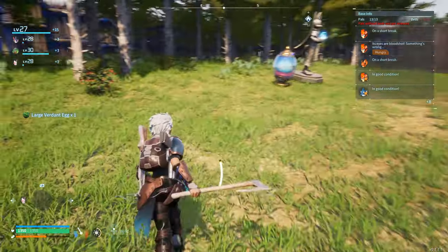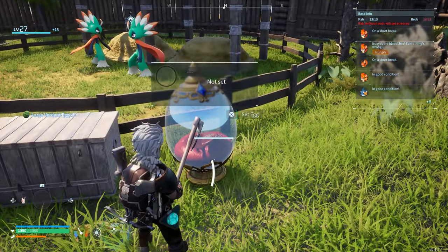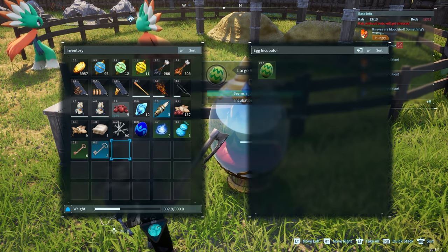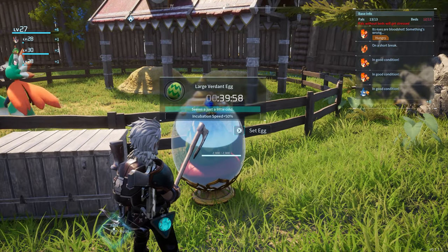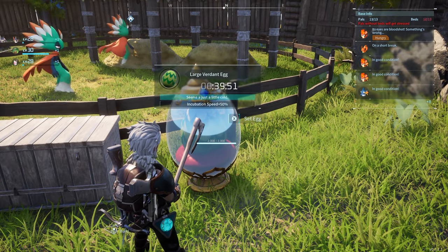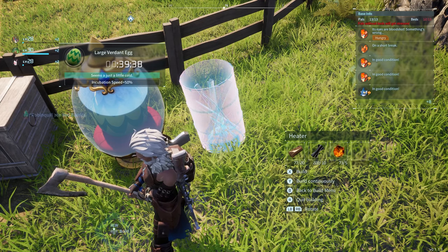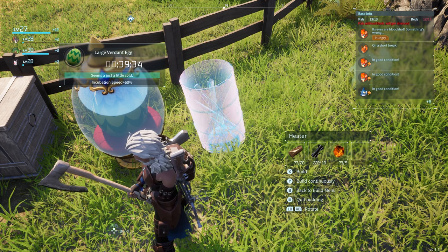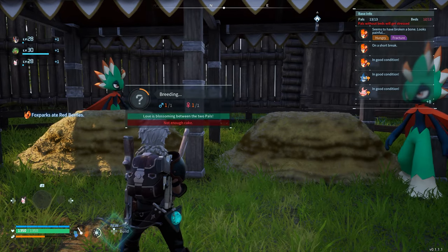Once it's almost done — oh, a Large Verdant Egg dropped! What you do now is pick up the egg and put it in the egg incubator. Open up the incubator, take the egg, and place it inside. There's a timer — right now it says 40 minutes, but it says it seems just a little cold. You can put a heat source near the incubator, so we're going to put this heater down right here.